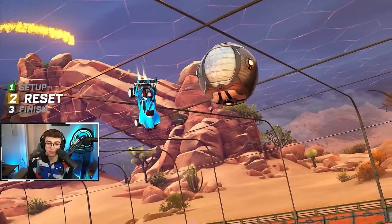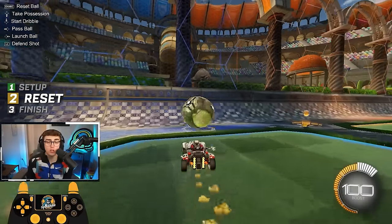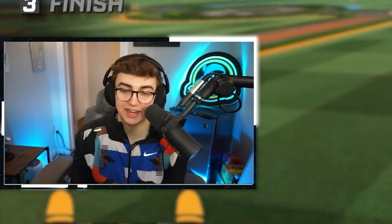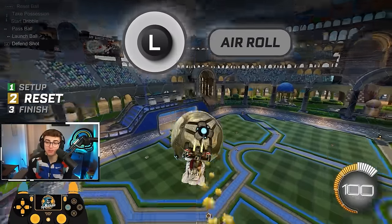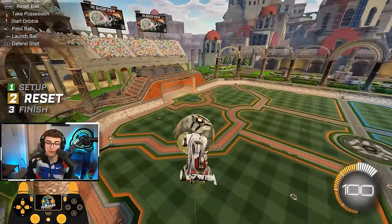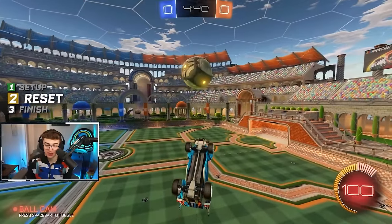Step number two: the reset. If you watch pro players reset, you may notice them air rolling or tornado spinning a ton before they get it. But if you're just getting into resets, this is not what we want to do. Instead, practice rolling your car over immediately so you can fly upside down and don't have to air roll before the reset. Yes, this will make it more obvious you're going for the reset, but first we need to learn how to get it, then we can make it look good. If you're setting up off the left wall, air roll slightly to the right to get your car upside down and in line with the ball. While doing this air roll adjustment, make sure you're not boosting through the adjustment — this is one of the most common mistakes. If you boost through it immediately, you'll end up too high above the ball and have to fly back down. Simply air roll opposite the wall you're on and don't boost through the adjustment.